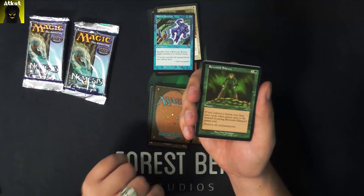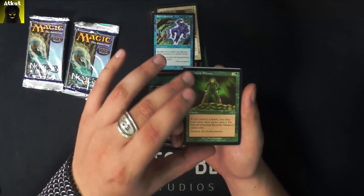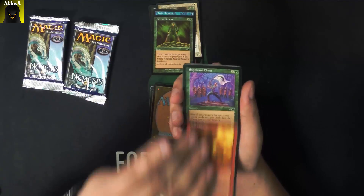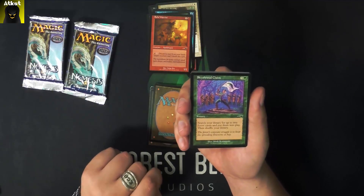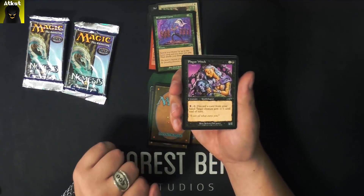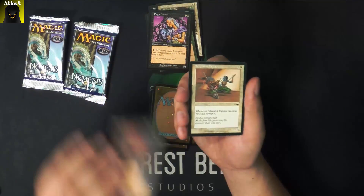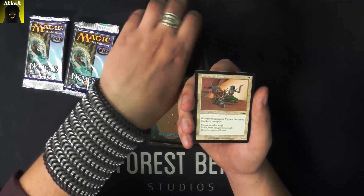We got a foil one last time, so that's better. Reverent Silence. Bola Warrior. Skyshroud Claim. Kleg Witch. Vicious Hunger. Silken Fist Fighter.